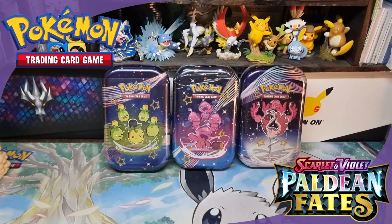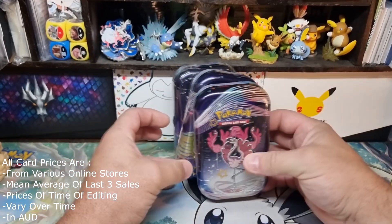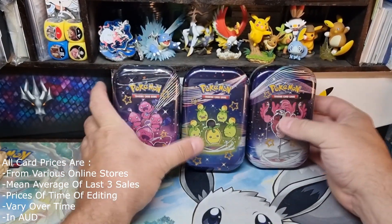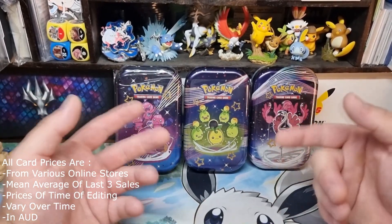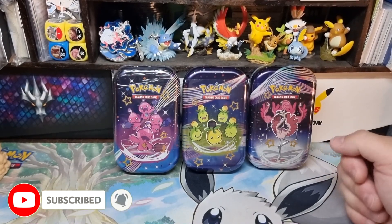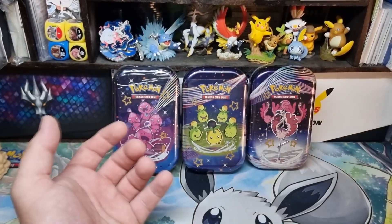Hey guys, Adam from Basically Opening Cards here again with another card opening. Today we're doing some more Pokemon - we are doing the Paldean Fates. We have three mini tins here. I'm trying to open all the products. I would have preferred to have four to even things out, because I'm trying to see what would be better - whether it be the ETB, the three pack blisters, or these. If I'd bought four it would have been closer to the price range.